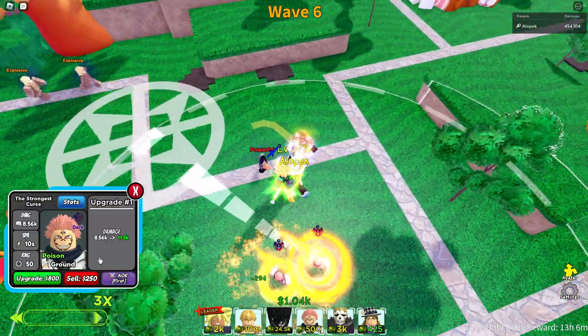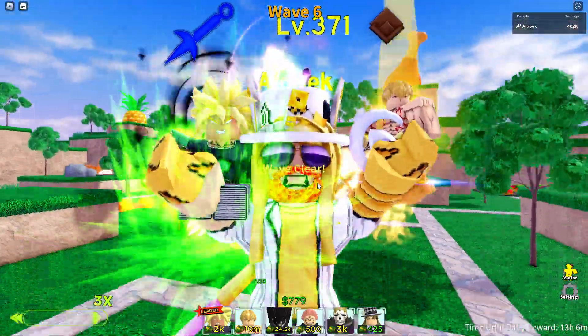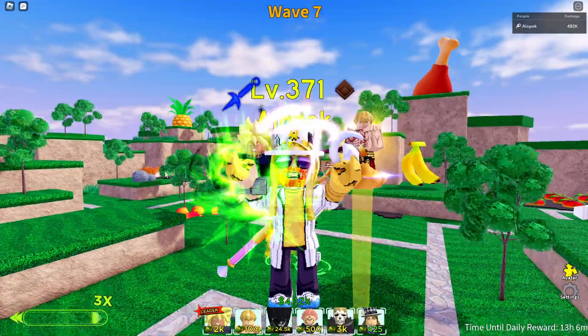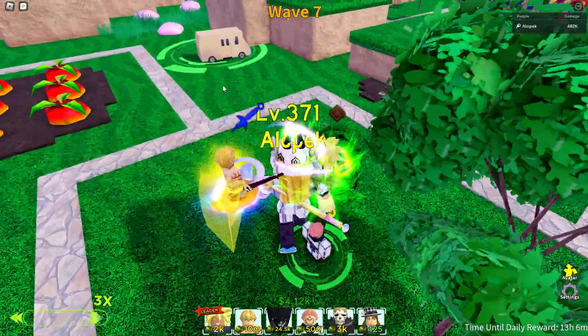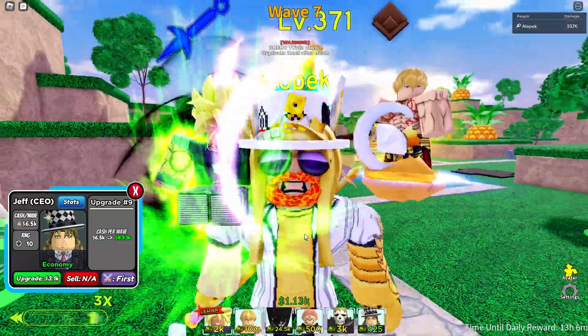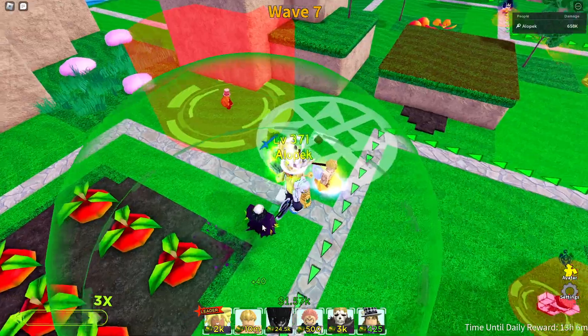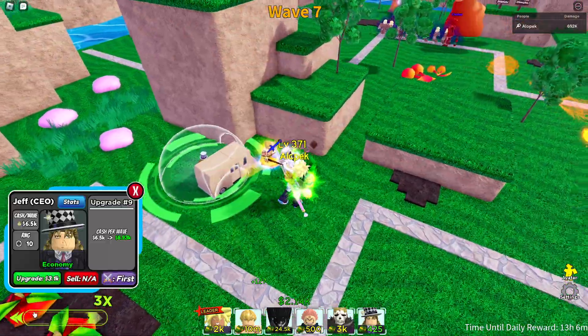It looks like we have the first powerful enemy, so it's time to upgrade our Sukuna. We should be able to take out the powerfuls now. Remember, there are no Powerful 2s in infinite mode, so you don't have to worry about those yet. Let's get this popping off and save for the slowest SPA unit in the game.